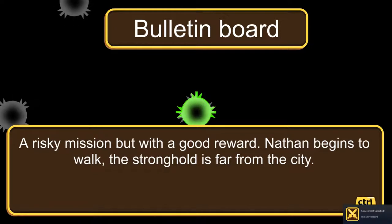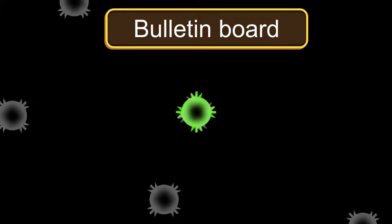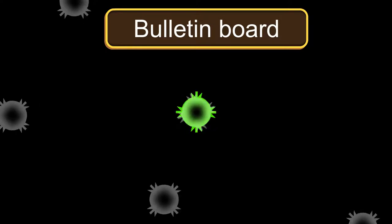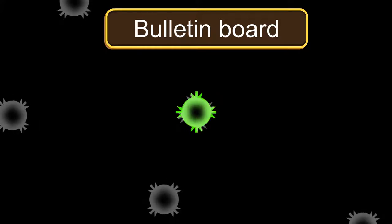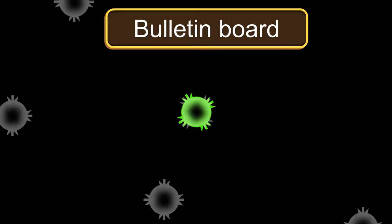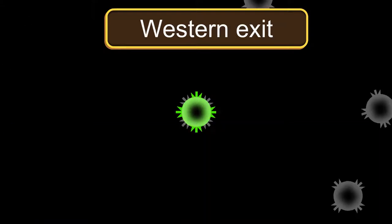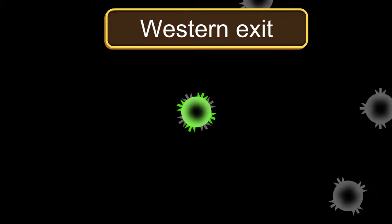'A risky mission but with a good reward. Nathan begins to walk — the stronghold is far from the city.' I wonder what would have happened if I said no. On a bulletin board I almost wish it were a menu where you could choose from multiple jobs. Grabbing another casket with a healing potion — I now have three. Heading back west and north to exit the city.